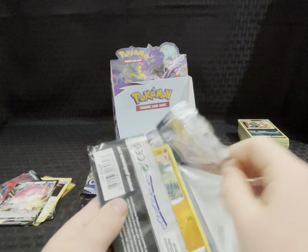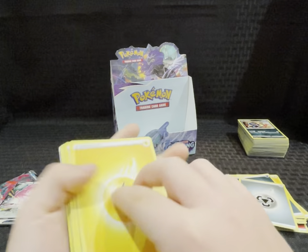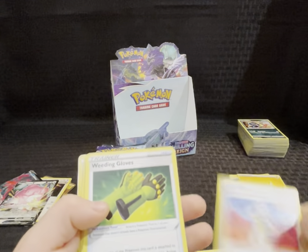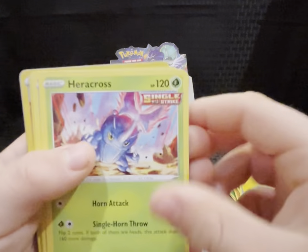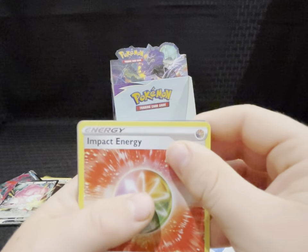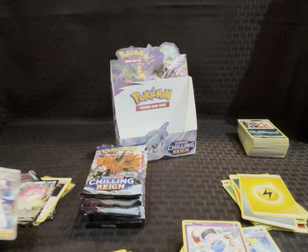Next pack — code card. Energy, Karen's Conviction, Weeding Gloves, Porygon 2, Galarian Farfetch'd, Porygon, Heracross, Shawble, Inkay, reverse holo, Impact Energy — pretty cool — and a Freighter trainer. Darn it again. Pretty cool card though.